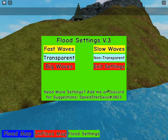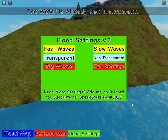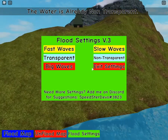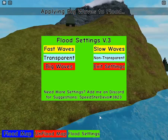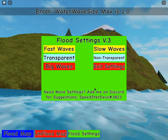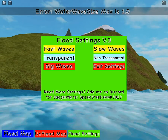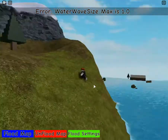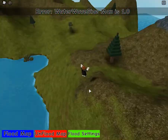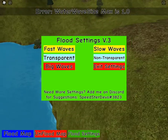It shows a transparent waves error while loading transparent code — quitting. Let's click on non-transparent water. It's already non-transparent. It's really in beta, but this version is way better. We have big waves — applying big waves to flood. You can see the water wave max size is 0.10. This is really cool — a better version with a friendlier UI, and we now have fast and slow settings.